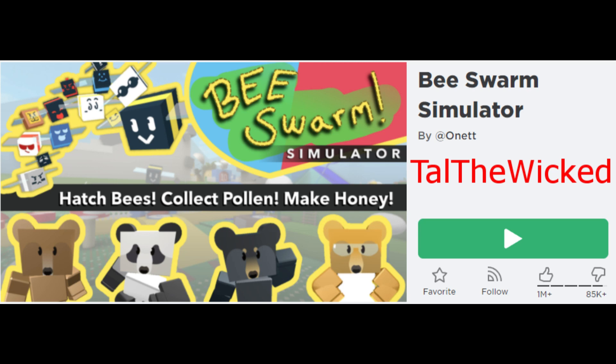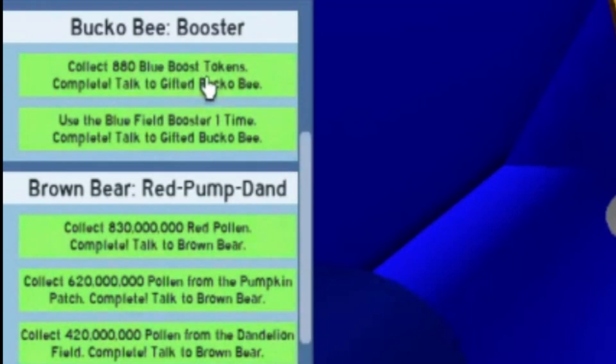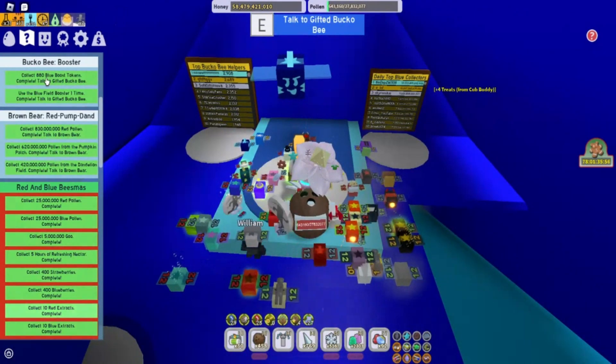Hey guys, Tal the Wicked here with another Bee Swarm Simulator video. I just finished Bucko B's Booster quest. For this quest you had to collect 880 blue boost tokens and use the blue field booster one time, so this was a pretty quick and easy quest. It just took a little time to get the blue boosters.